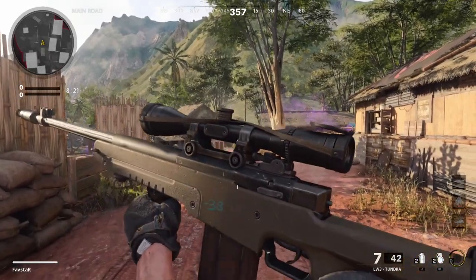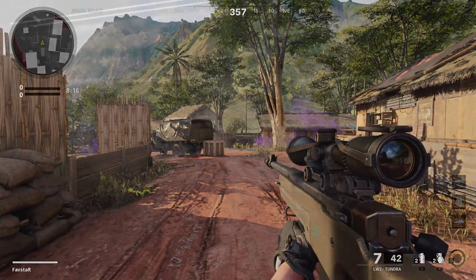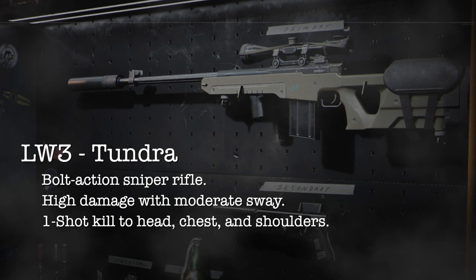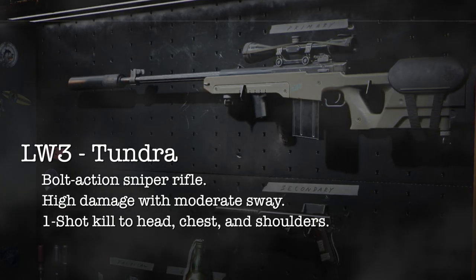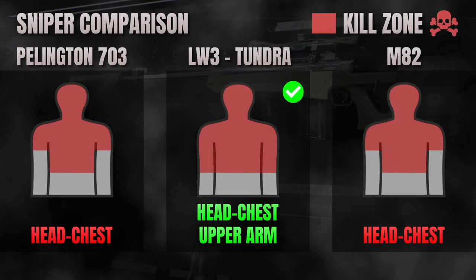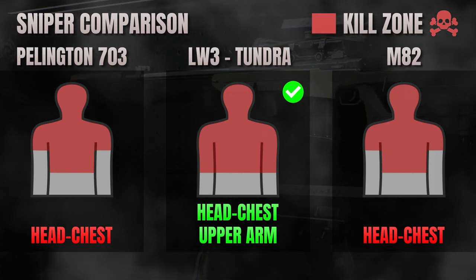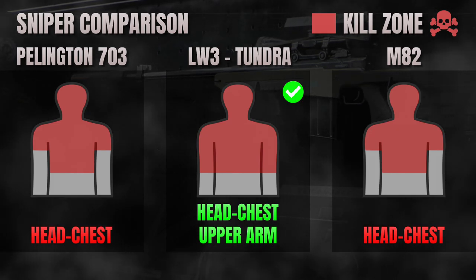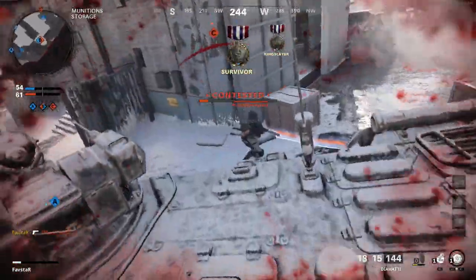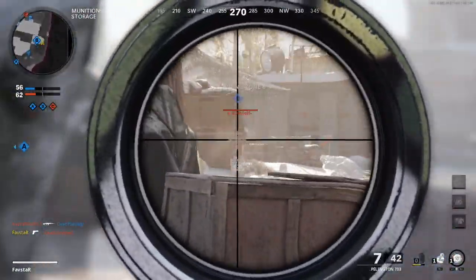The perfect class loadout for learning to become a better sniper begins by selecting the most forgiving sniper rifle in the game. The LW3 Tundra is a high-damage bolt-action sniper rifle which guarantees a one-shot kill anywhere on the head, chest, or shoulders. The Tundra offers the largest one-hit kill zone in the sniper rifle class, and will provide the largest margin of error as we try to improve our sniping skills. We'll use our attachment slots to build a user-friendly, simple-to-understand weapon, which allows us to improve at the fastest possible rate.